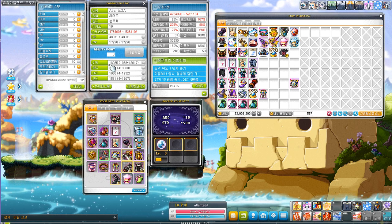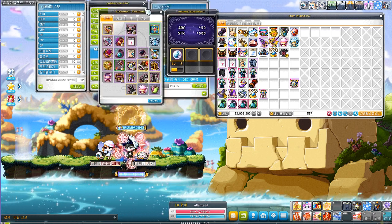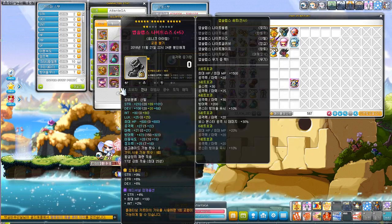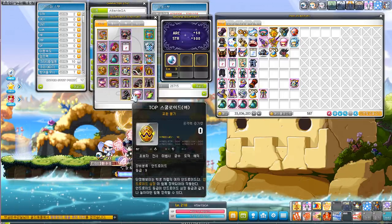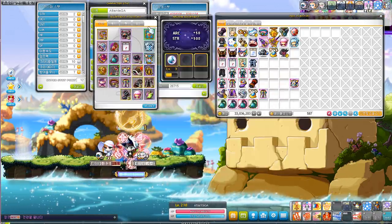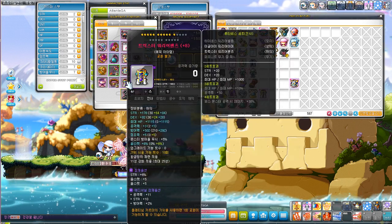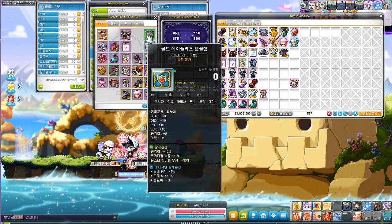My all stat is at 13K, which is actually kind of bad — I need to work more on my potentials. The reason I have most items locked is that I don't want to spend any mesos on them until next month, so I locked them to avoid temptation. I didn't lock my pants though, because I still want to get them to 17 stars ASAP, and I also want to reroll my emblem.